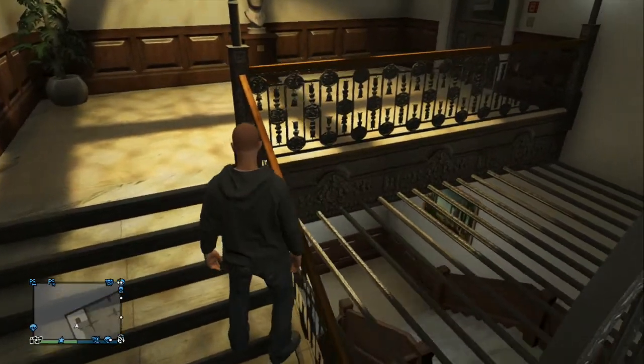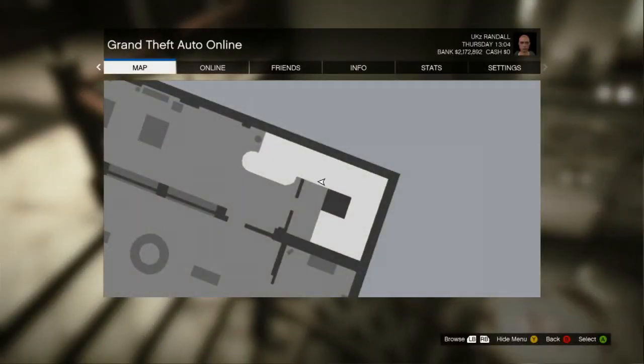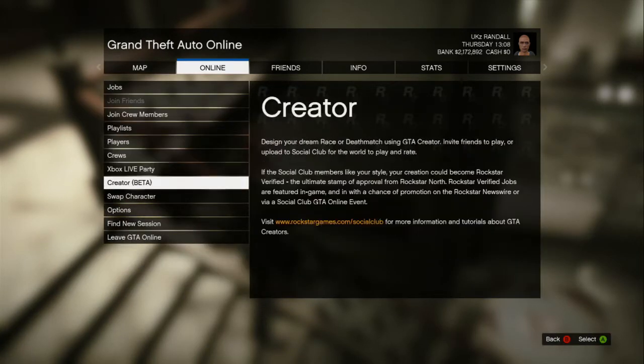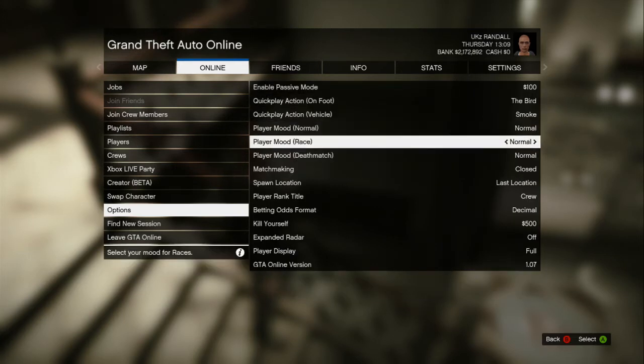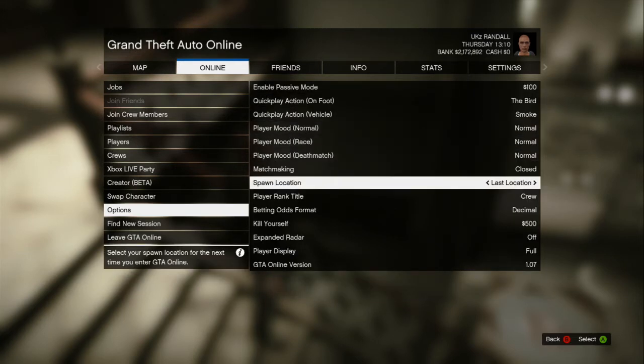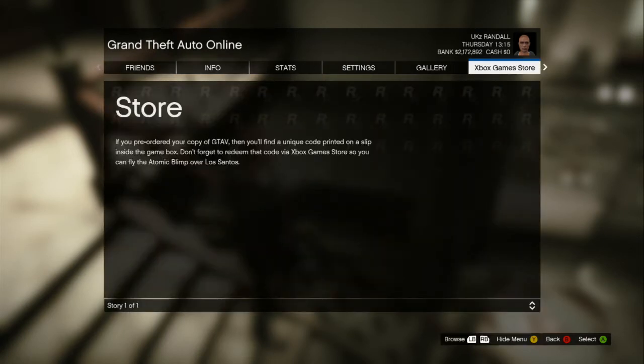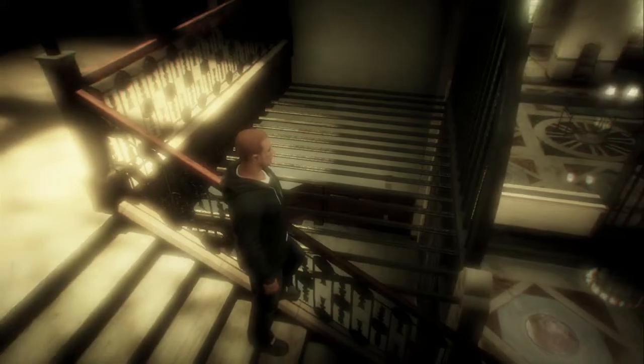It doesn't matter which way you're looking. Next, press start, then quickly go to Online and go to your online options. You want to double check that your spawn location is set to your last location — really important, so go ahead and change that if you haven't. Then go all the way along to the Xbox Game Store and load into that.